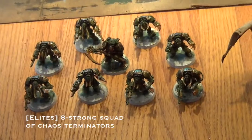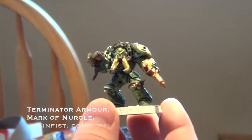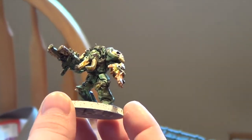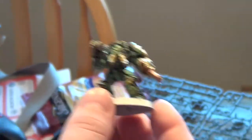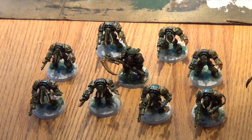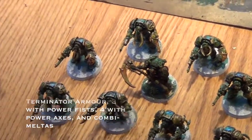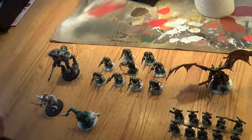Then the really fun stuff — the terminators. I've got seven guys and one champion. They all have combi-meltas. The champion has a chain fist for anti-tank. They all have the Mark of Nurgle, so they're Toughness 5, which is really nasty. Three guys have power fist and combi-melta, and four guys have power axe and combi-melta. They're all unwieldy, so they're striking at Initiative 1, but they're going to hit really hard — all AP2 weapons. The power fist guys are Strength 8 and the power axe guys are Strength 5 since the power axe gives plus one strength. So it's basically an HQ-hunting squad.